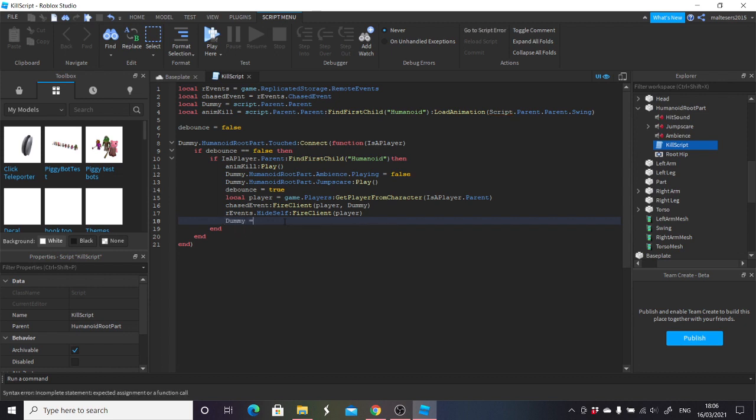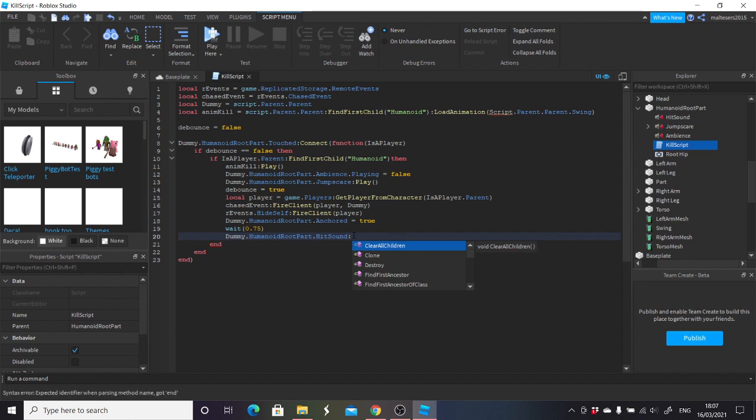Next line, after that we want to do dummy dot humanoid root part dot anchored equals true, then wait open bracket 0.75, go on to the next one. Then we want to do dummy dot humanoid root part dot hit sound — if you want to change the name, you just change this to say what you need. We're going to do colon play. Then we do it again — is a player dot parent dot.